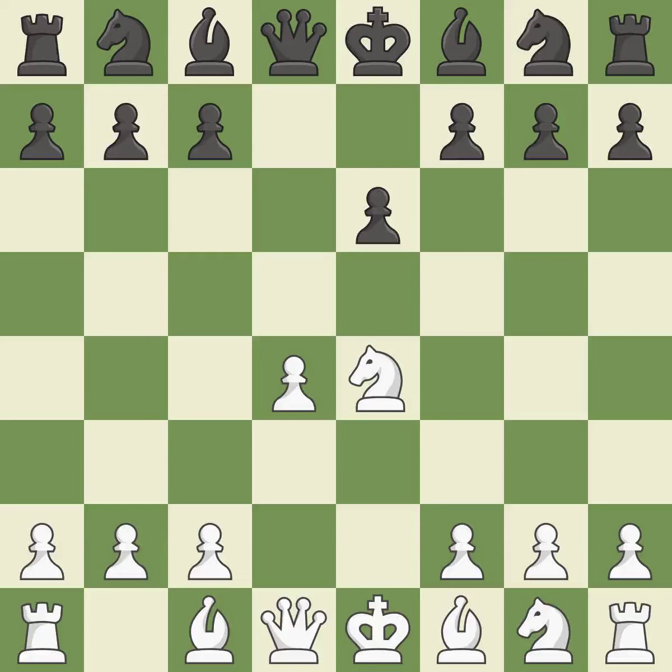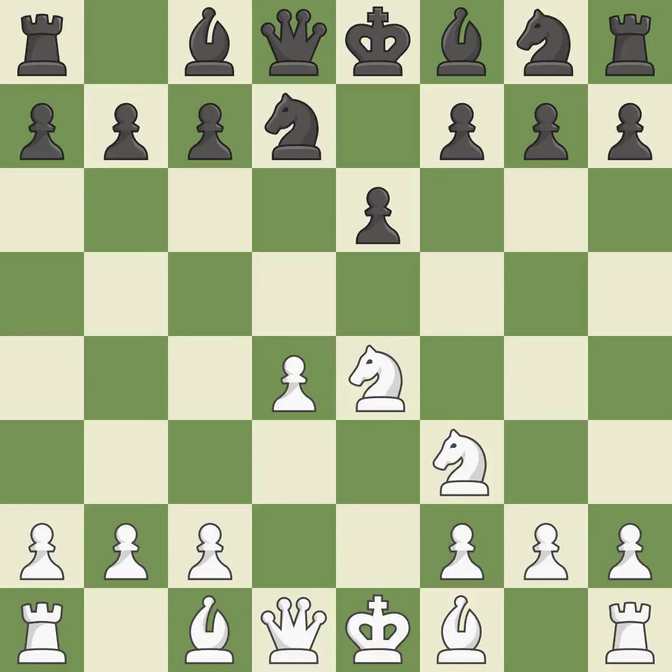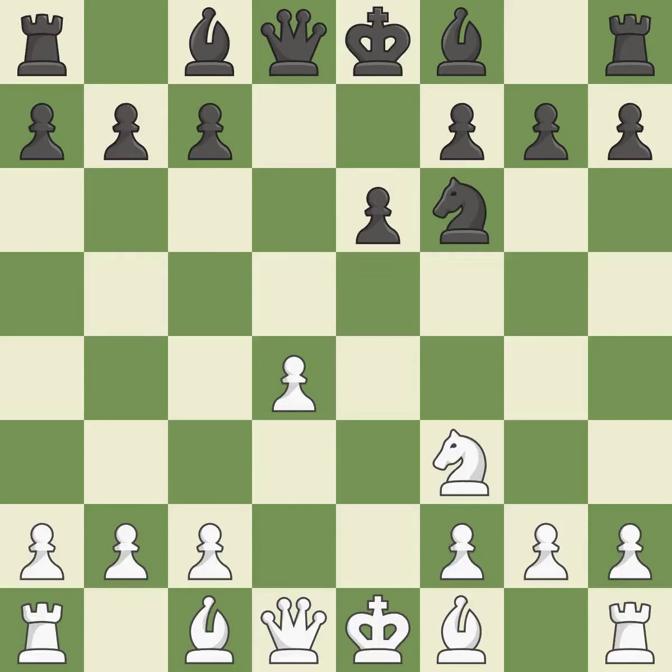Nxe4 recaptures a pawn and places the knight in the center — it is best. Nd7 develops the knight toward the center and prepares to play Ngf6; if white captures the knight on f6, black can recapture with the knight on d7. Nf3 develops the knight toward the center, supports the d4 pawn and controls the e5 square — excellent. Ngf6 develops the knight toward the center and attacks the knight on e4. Nxf6+ captures the knight and places the black king in check. Nxf6 recaptures the knight and controls the e4 and d5 squares. c3 defends the d4 pawn and allows the queen to develop on the queen's side — excellent.